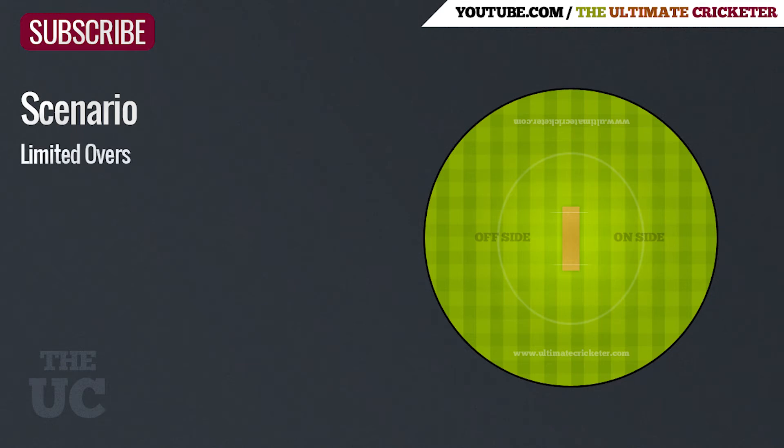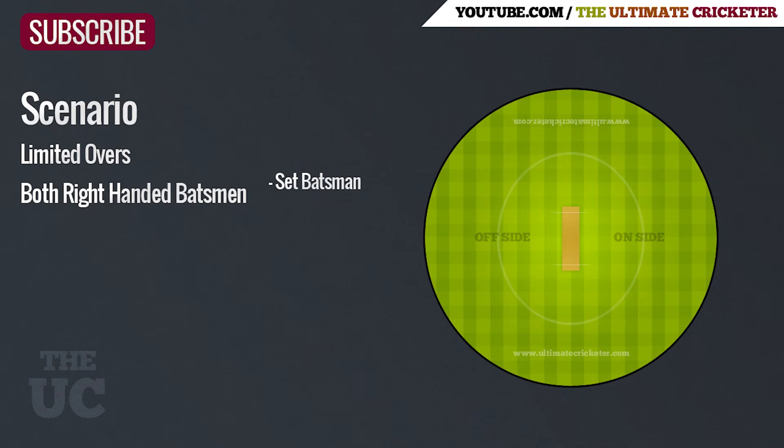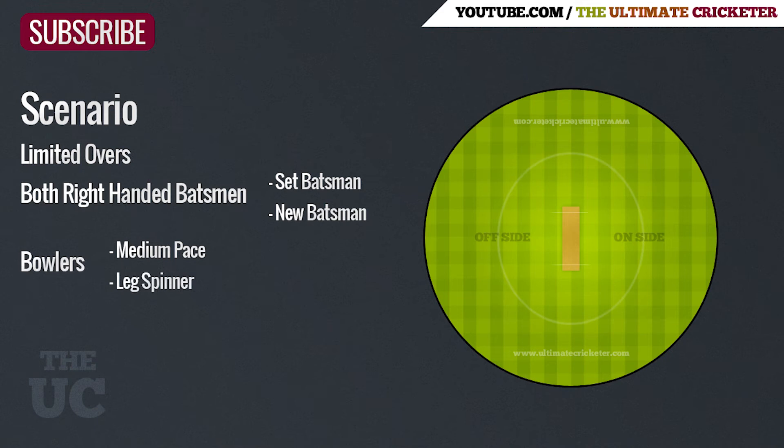So for this one, we're looking at a limited overs match and we have two right-hand batsmen at the crease. There's one set batsman who's been batting for a number of overs and a new batsman has just come to the crease. In terms of the bowlers, we have a medium pace bowler coming on from one end and a leg spinner from the other.